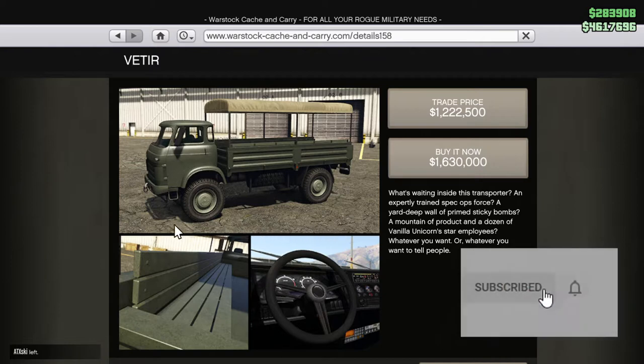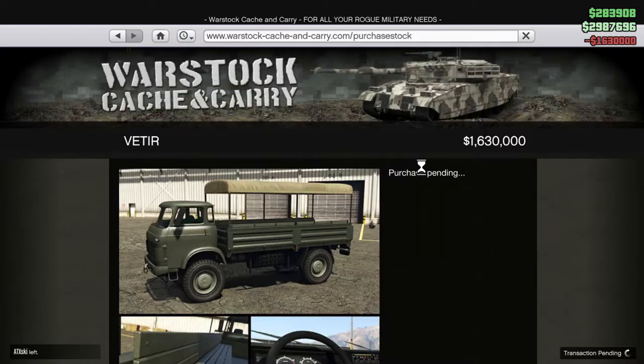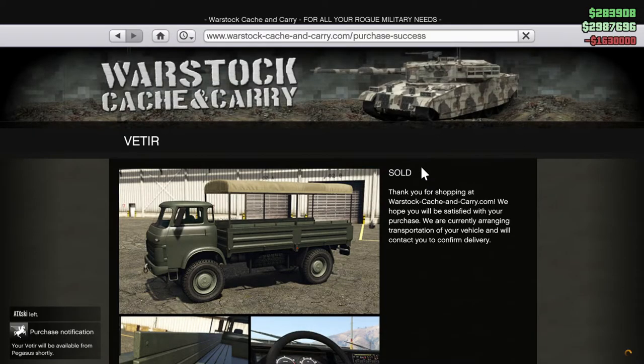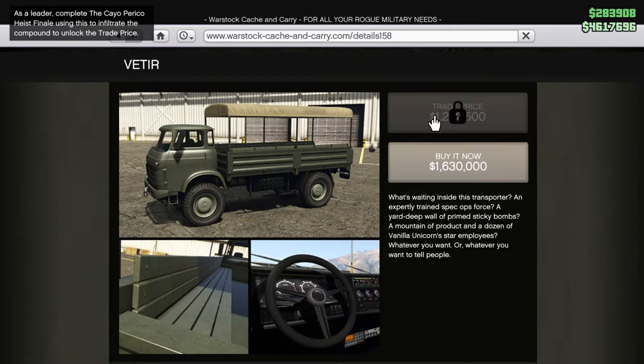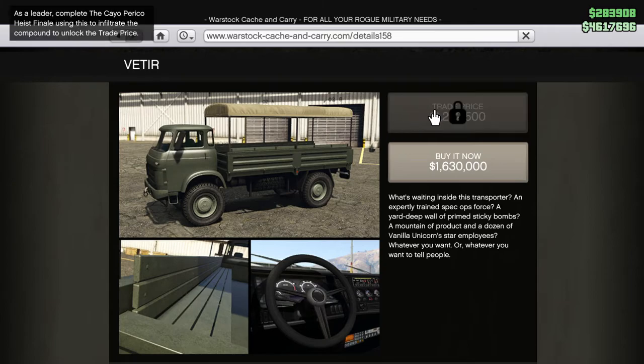The Vatir is available for purchase from Warstock Cash & Carry for 1.63 million GTA dollars, but with the trade price unlocked, it is reduced down to 1.22 million. To unlock the trade price, use the Vatir Supply Truck to enter El Rubio's compound during the Cayo Perico Heist finale while being leader.